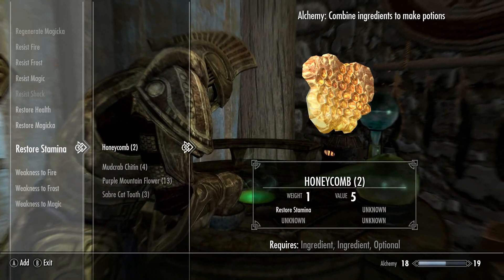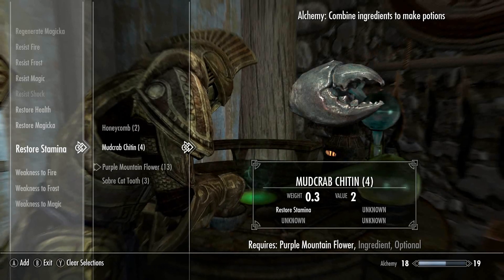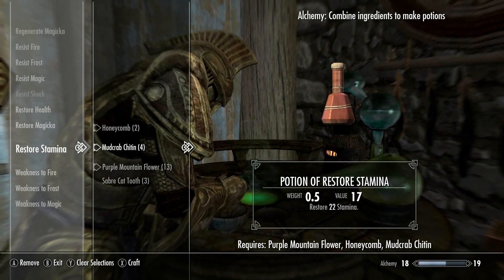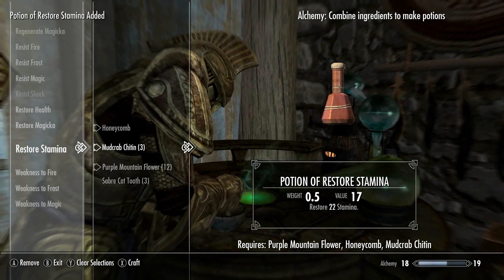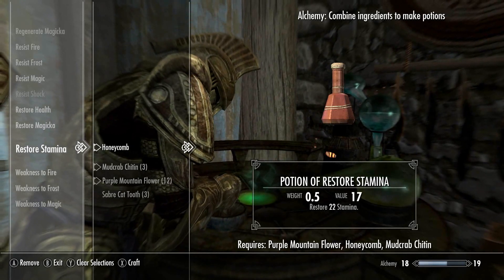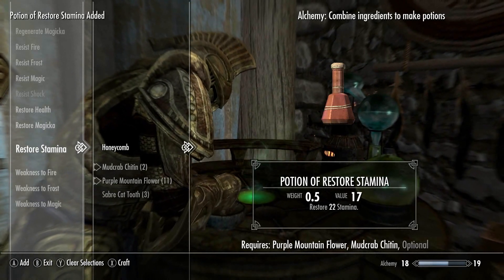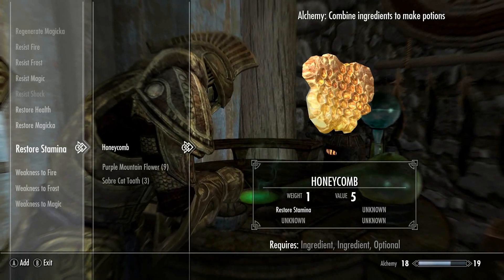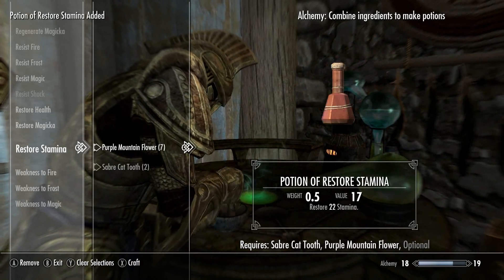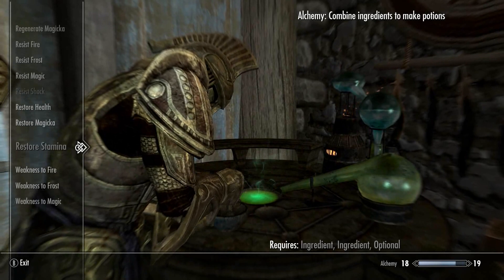Restore Stamina — that's a big one. If I put three on there, what happens? That's it? I didn't get anything extra? Resist fire and frost — great.